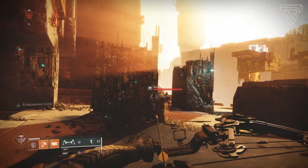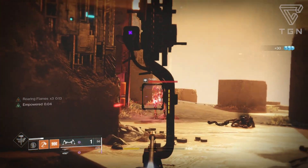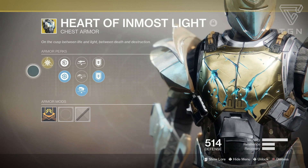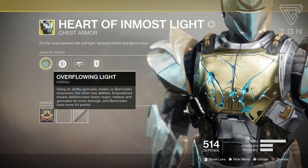Welcome back to another Destiny 2 Forsaken exotic review. Today I'll be going over one of the new Titan exotics called the Heart of Inmost Light. This is essentially like the Helm of Inmost Light from Destiny 1, which was a helmet, but now they've turned it into a chest piece.